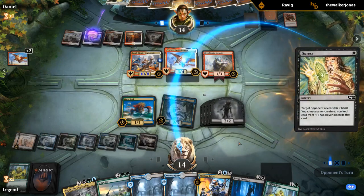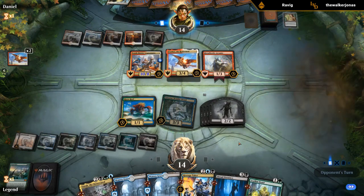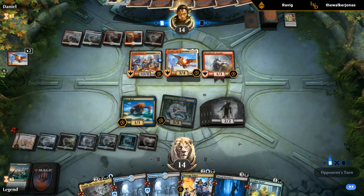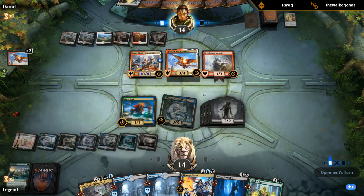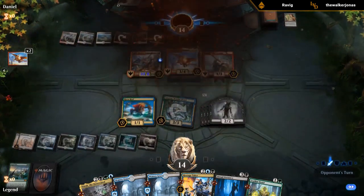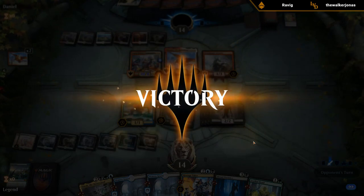Let's see if they have Gods Willing — it's going to take the Scapeshift. So they have Gods Willing on the Legionnaire — that's basically 10 trample damage, plus three from Feather and the Arcanist can shoot us for two with the Shock from the graveyard, so we would be dead. And wow, our opponent just scoops it up — that was unexpected, but I guess they didn't have the Gods Willing.